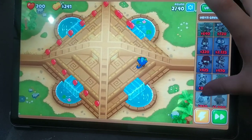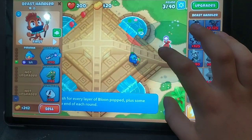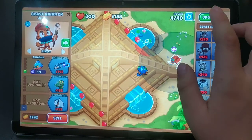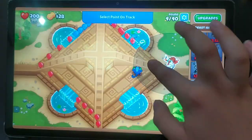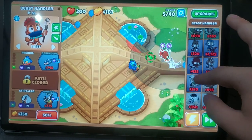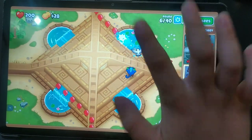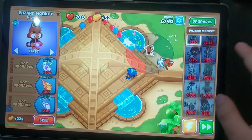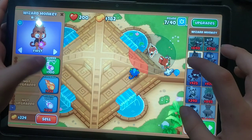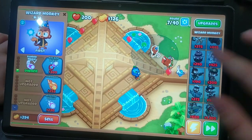You place monkeys with money so you can fight the balloons. I'm putting the Beast Antler — one of the best things in the game for me. The Beast Antler is so good. And some money. And this is the Wizard; I'm trying to get this. I'm upgrading my monkeys so they're stronger.